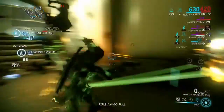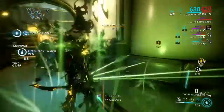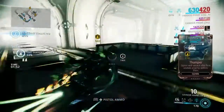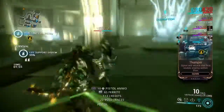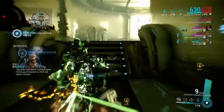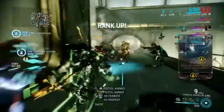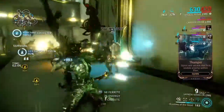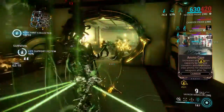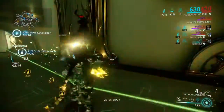Another nice thing about the summons is they will divert enemy attention away from you a lot of the time. You can just recast to pull them back. When you already have everyone summoned, the recast animation is faster because you're just pulling them to you and healing — it won't be as long as when you're channeling the full ultimate from scratch.